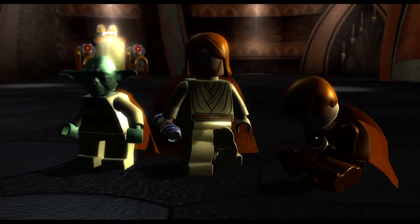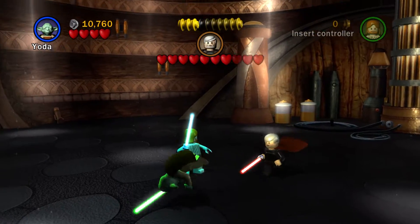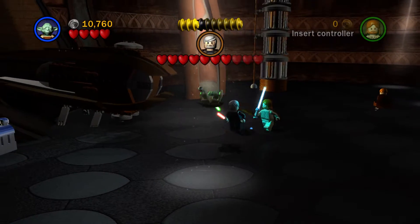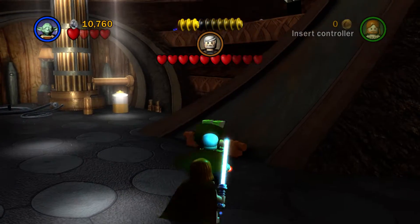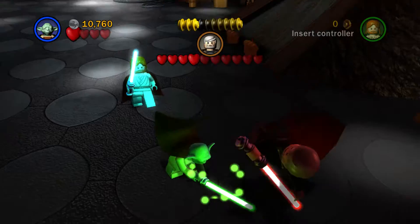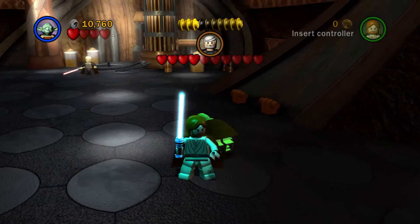Yoda! Yoda is here now. In Lego Star Wars 1, when Yoda has his lightsaber drawn, he always jumps whilst moving. Whereas when he has his lightsaber not drawn, he always walks with a walking stick very slowly.